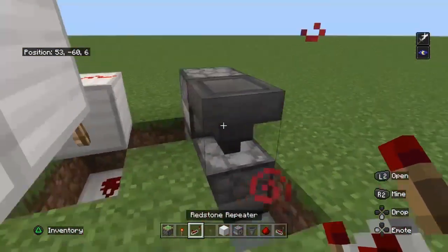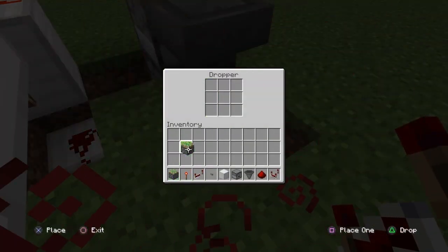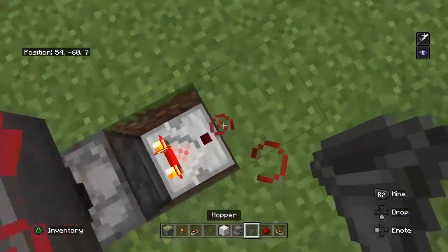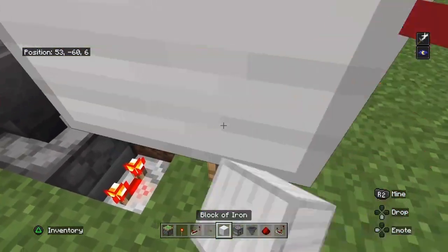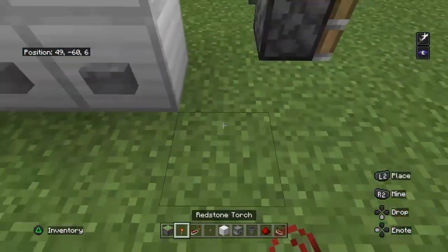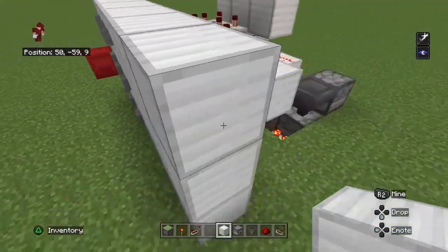Put something in this dropper here — I'm going to use a sticky piston, but you can use anything you want. Put redstone powder there. On this block here you want to put a redstone torch, a block of iron, and two sticky pistons, three by three just to cover that hole.